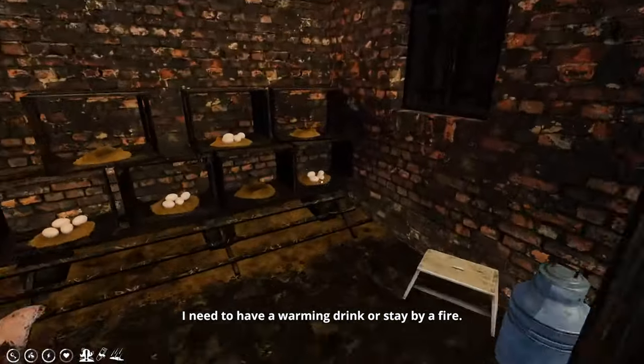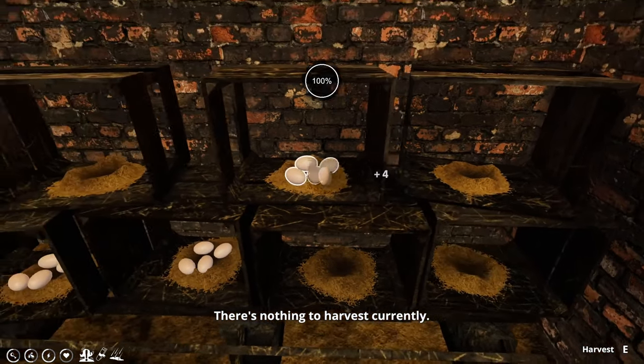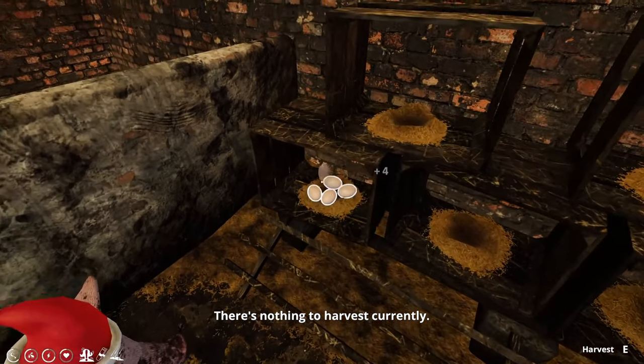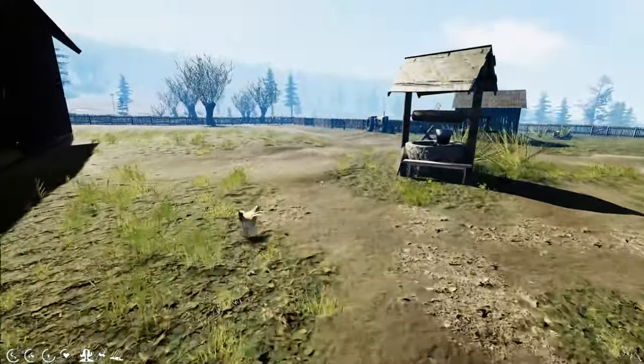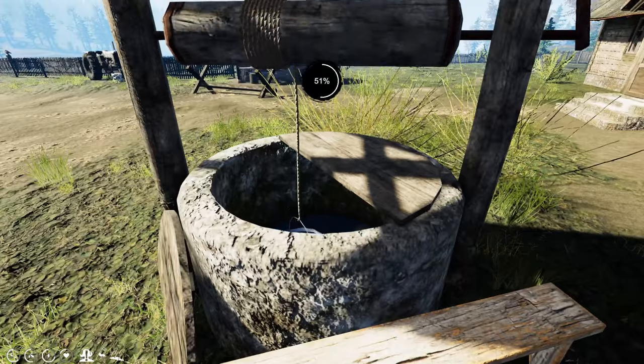Let's harvest up our eggs. Looks like we have four chickens that are active - that is keeping us well supplied. What am I doing on water? I may take a sip since it's right in front of me.